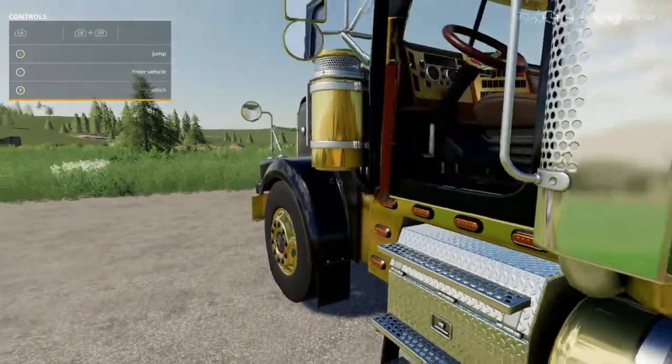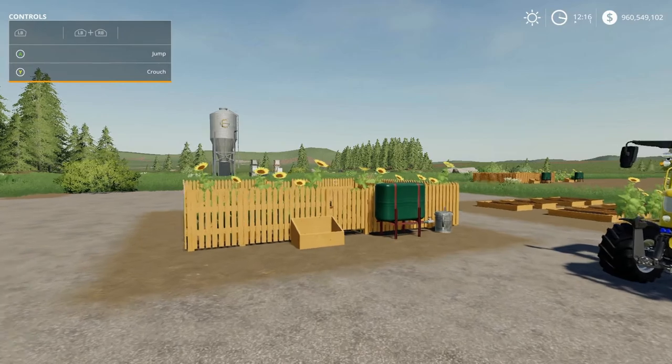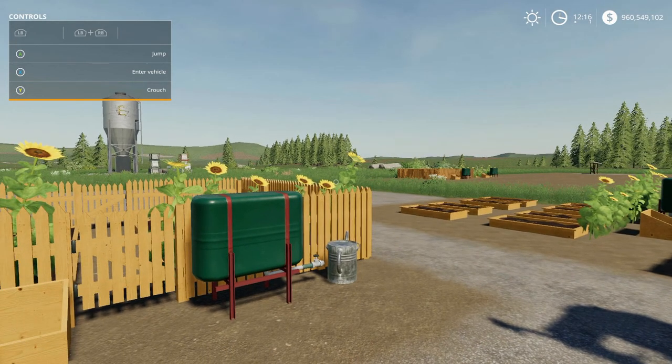What's up guys, it's CBOYGANG. Welcome back to another mod review video. In this video we'll be taking a look at the Vegetable Garden by Oma Tana. She has some pretty good mods — I've done a couple reviews on her mods before. Let's jump into it. It takes 5.49 megabytes to download from the mod hub.